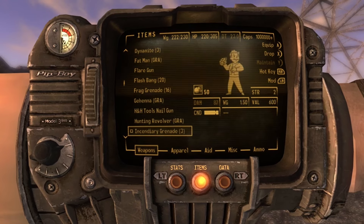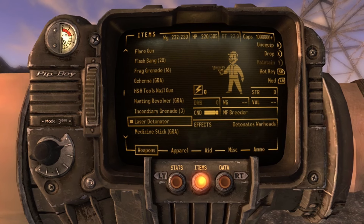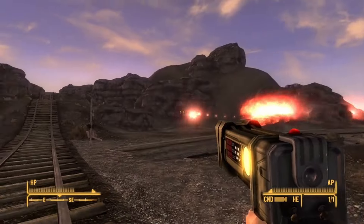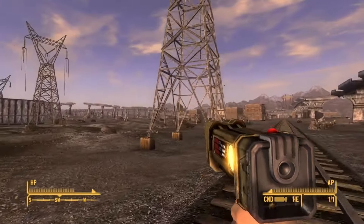Now if you get the laser detonator out of the Lonesome Road DLC, you will have infinite ammo. So if I hit right on my d-pad, it now says one of one and I have infinite ammo. So very easy — just use that hotkey glitch, hotkey the ammo, and you're good to go. I'll talk to you later.